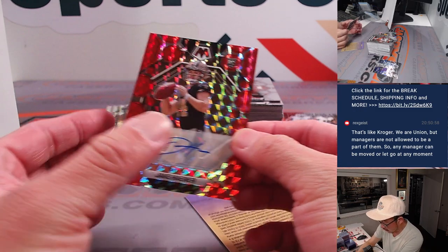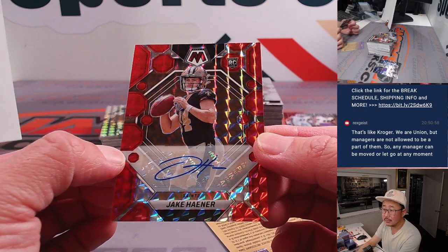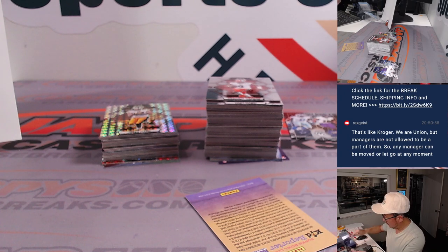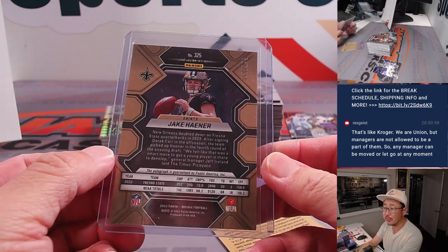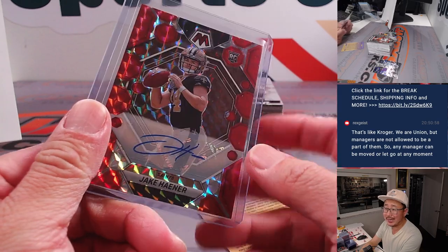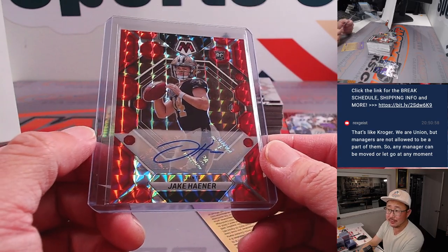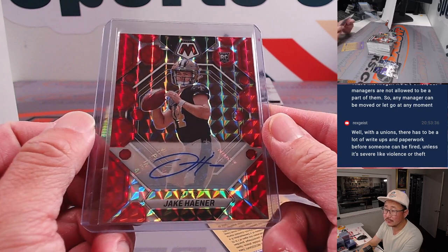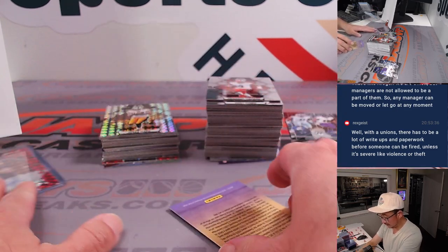And this looks like our first auto — nice Jake Hainer, old Fresno State Bulldog backing up a Fresno State Bulldog. Derek Carr in the NFC South — Chris Butler, 58 out of 199. I guess Jameis Winston's technically the QB two as well, but he's there.